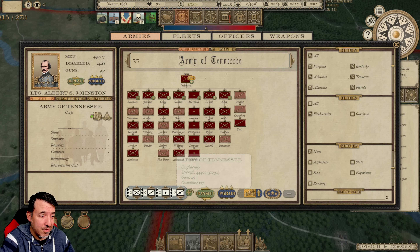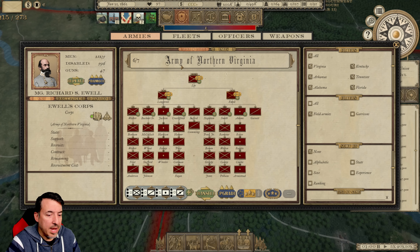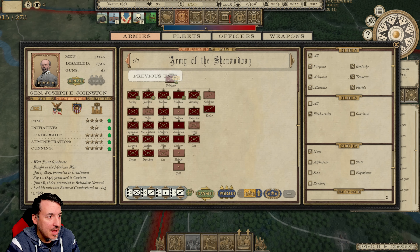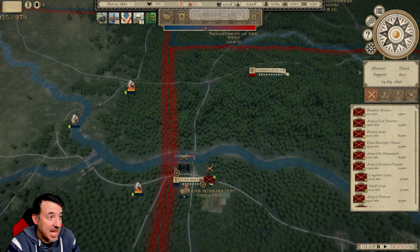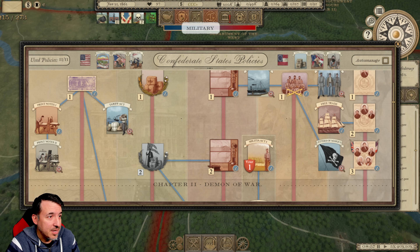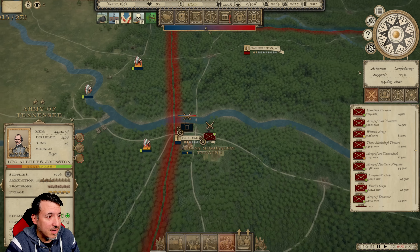We're going to be able to raise these corps up to a full army. I'll organize all of that, figure out who I want to promote, and start dividing up some of these bigger armies. Lee has got Longstreet and Ewell — it just so happened that the guys who were historically corps commanders under Lee were my best two options among the division commanders available. In the Army of Tennessee, Edward Johnson and Robert Beckham are going to be our corps commanders. Right now he's got 259,000 men in the field to my 200,000, so we're staying within a respectable range.